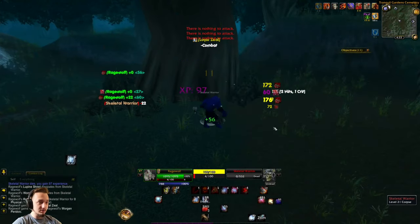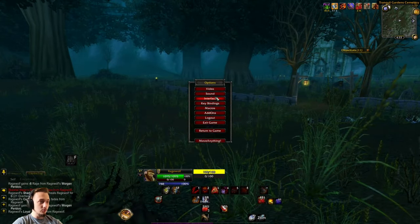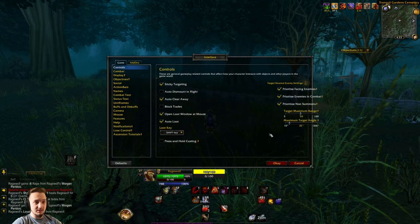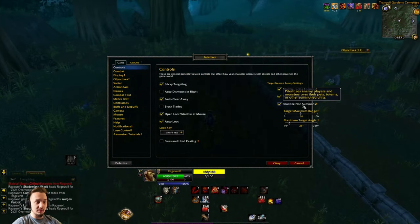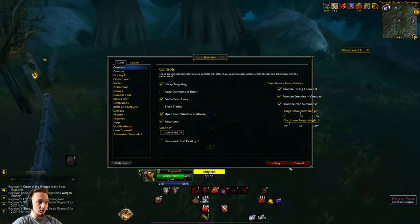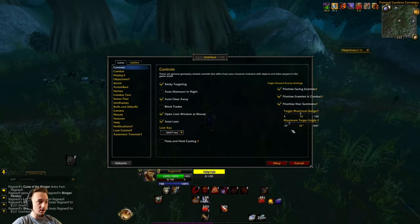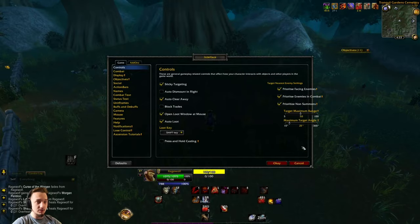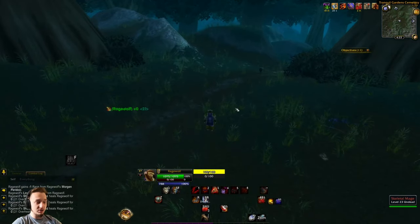So you don't have to worry about pulling the wrong mobs or pulling too many. That was a quick video showing off the new Ascension tab targeting system - a little rework with some settings you can change to fit whatever situation you're in. If you're more of a PvP player you're definitely going to want settings like this on, but if you're more into dungeons you might want to tweak it a bit differently.